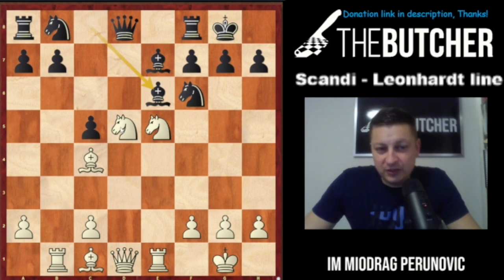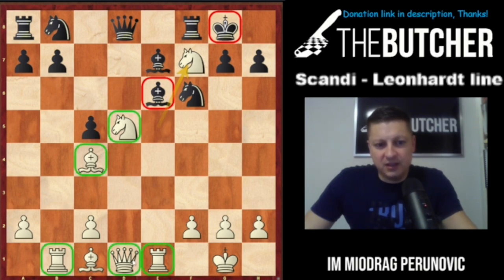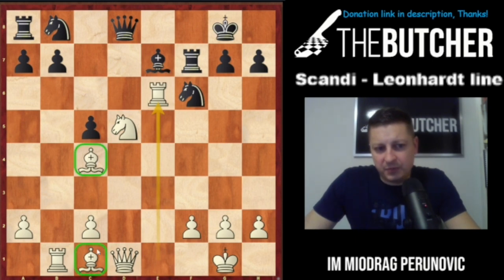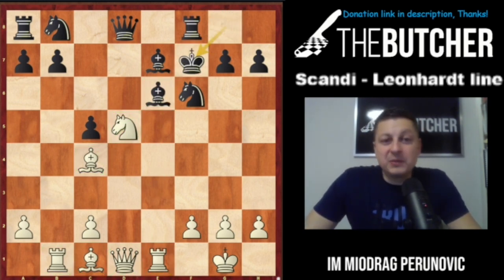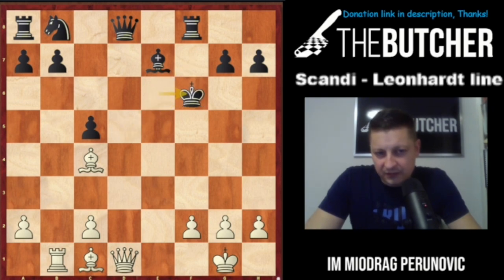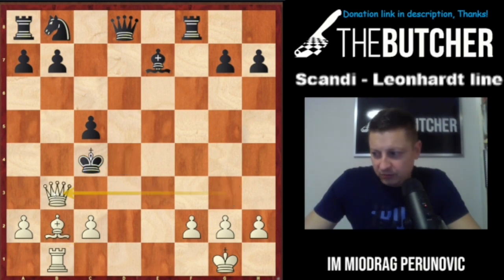Pause the video — white moves and wins! If you found knight takes f7, congratulations! All of a sudden everything is hanging in black's game. If he captures by bishop, then knight takes c7 and the rest should be easy. If he captures by rook, rook takes c6 with the bishop pair and fantastic control along the file — black is completely lost. Firozia captured by king, trying his luck, but Nakamura saw rook takes e6 immediately. After king e6, Nxf6+, queen f3, king e5, queen g3, king d4, bishop b2 — black's king is mated: king c4, queen b3 checkmate. What a lovely finish!